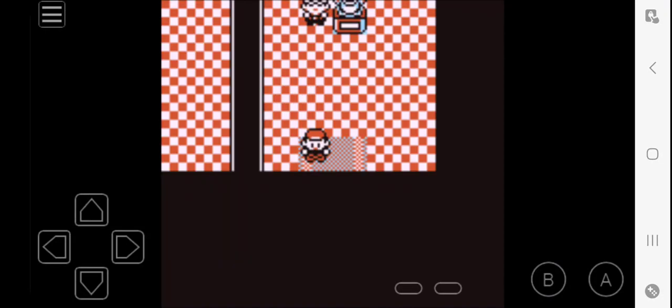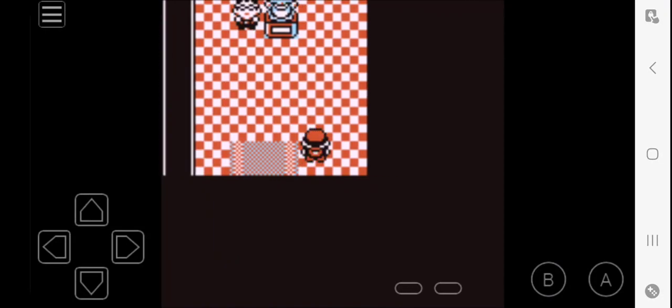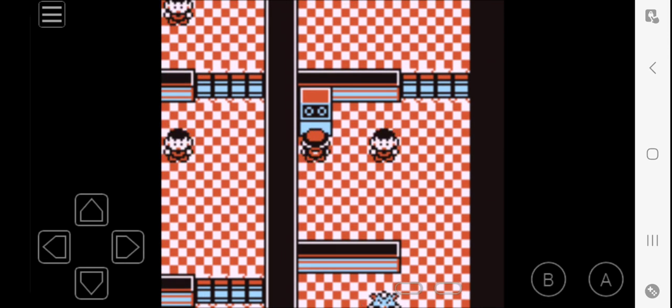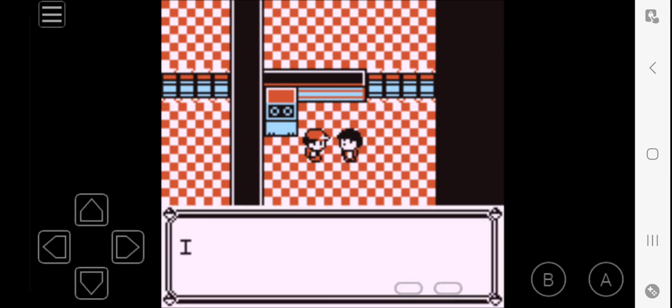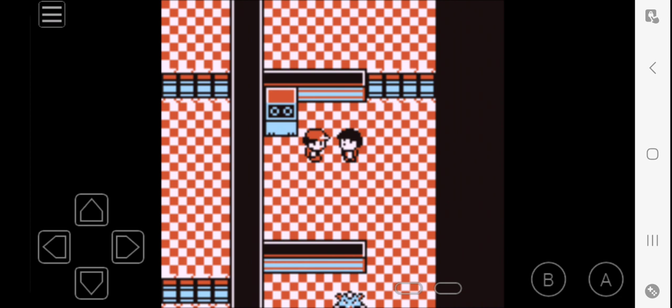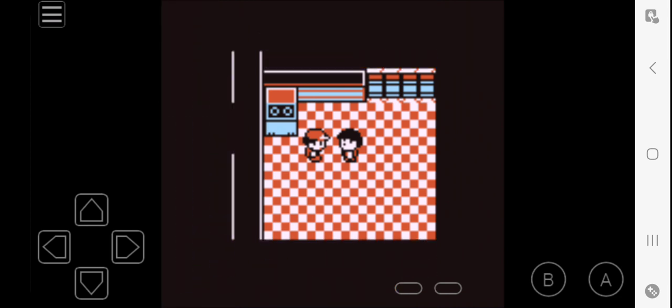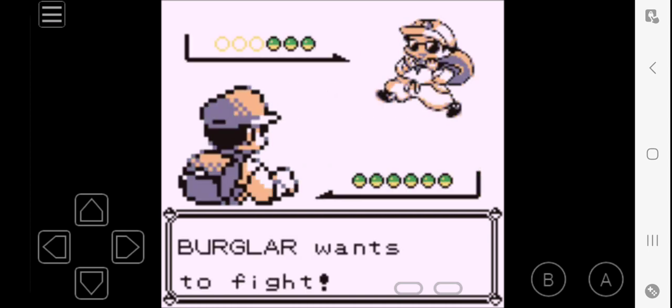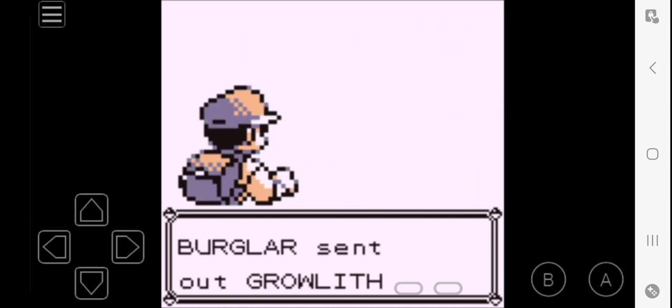What's going on everyone? Welcome to an exercise tutorial. I'm gonna be doing some exercises, you guys are gonna be watching me do some exercises. We are currently gonna be doing Blaine's Gym, because in the previous episode we got the secret key.